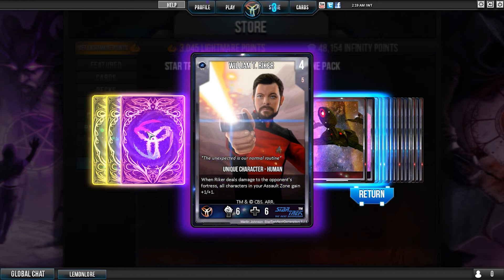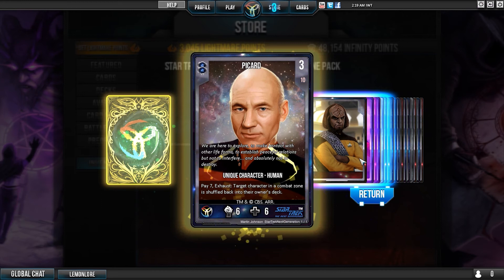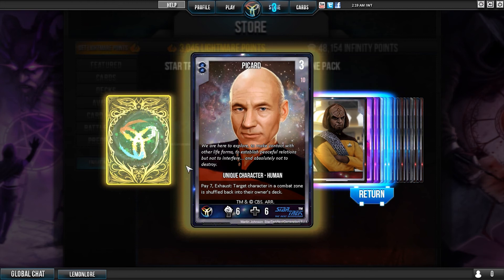When Rack deals damage to your opponent's fortress, all characters in your assault zone gain plus one, plus one. Wolf gains two power until end of turn - and he's both Klingon and Federation. I like that. He's a 14/12 for five - Jesus, that power creep.